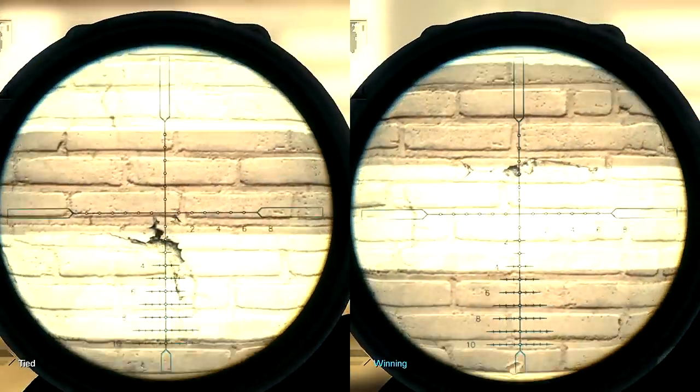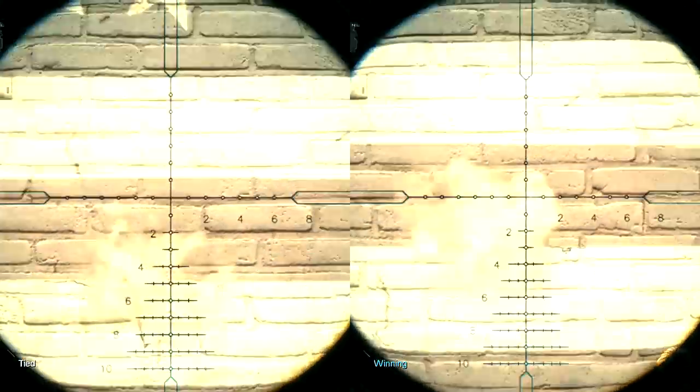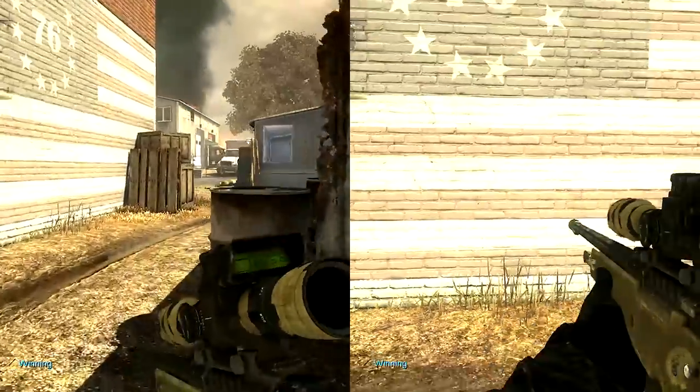It does look like the compensator also improves the weapon's center speed, which is the time taken for the crosshairs to return back to the default position after the kick has gone off. It's not a huge improvement, but it does return faster and it's definitely better than without any kills.